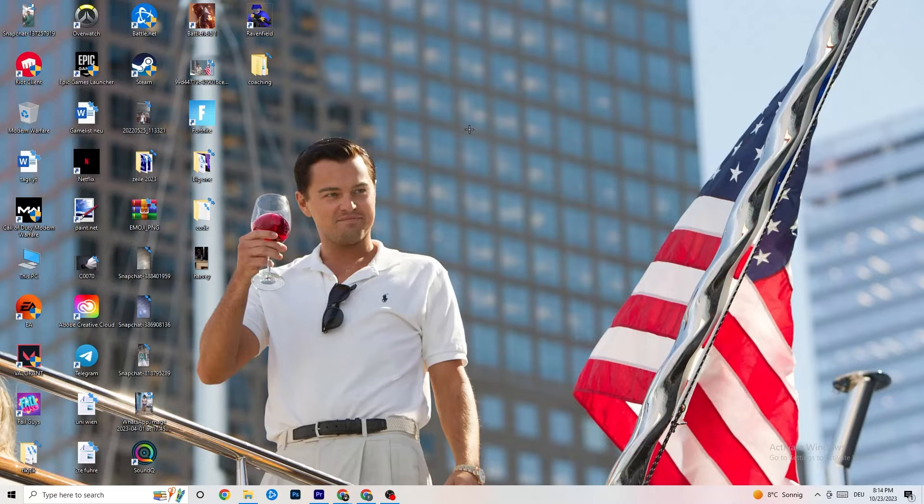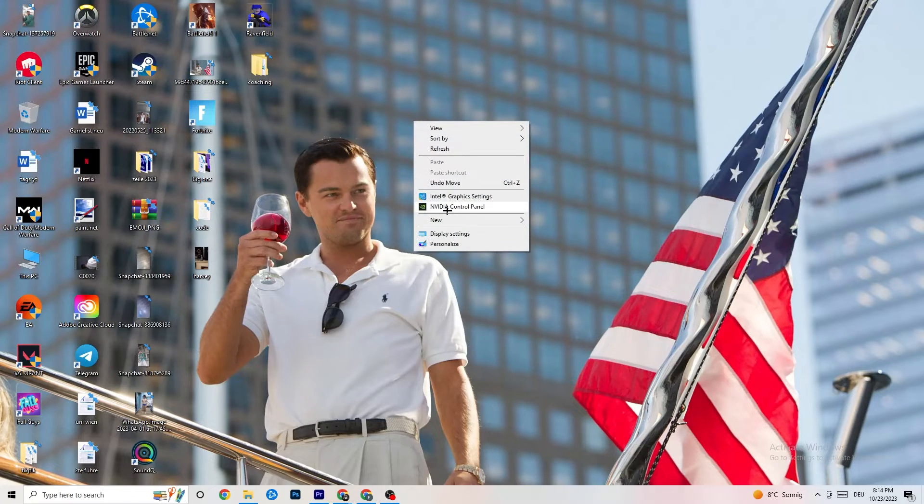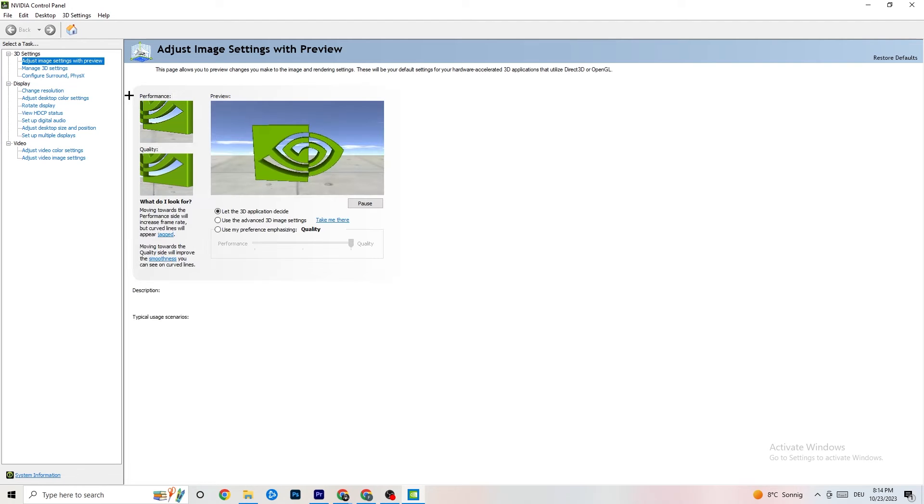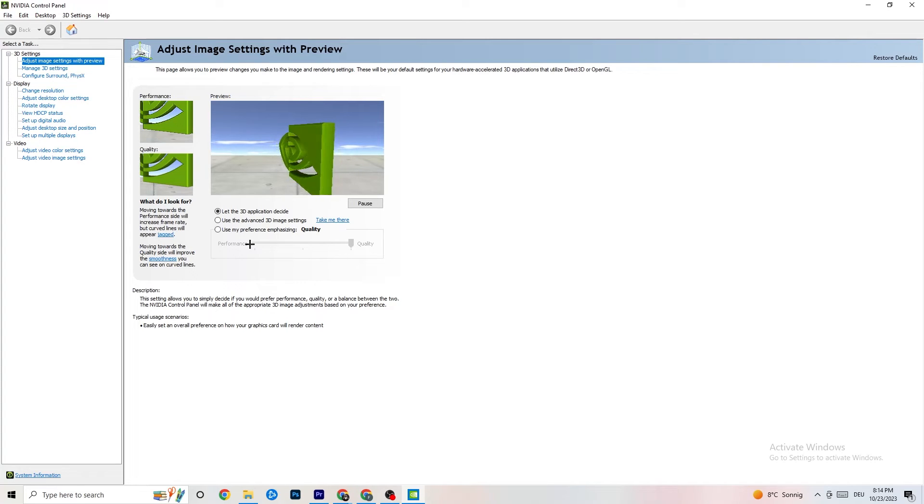Right-click your desktop and open 'NVIDIA Control Panel' — or the equivalent for your GPU brand. Navigate to '3D Settings,' then 'Adjust Image Settings with Preview.' You'll see a slider from Quality to Performance. If you're having crashes, move the slider toward Performance to reduce the load on your system.